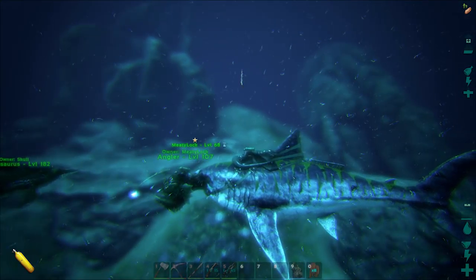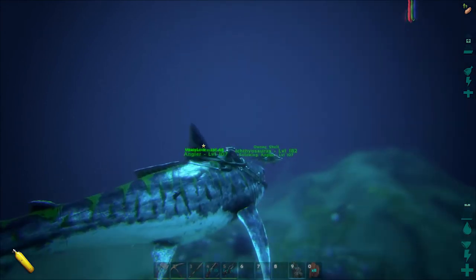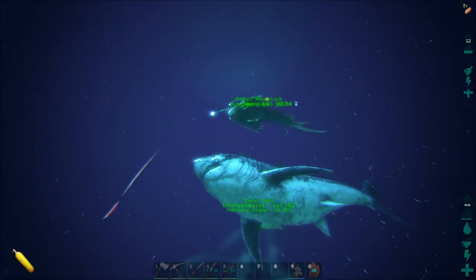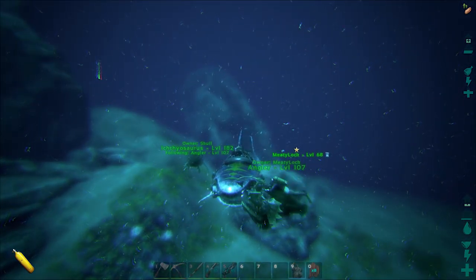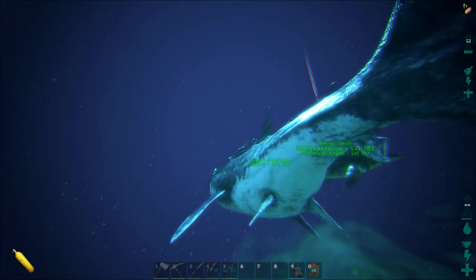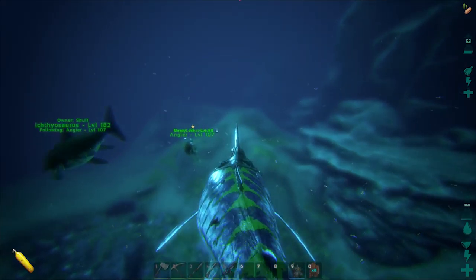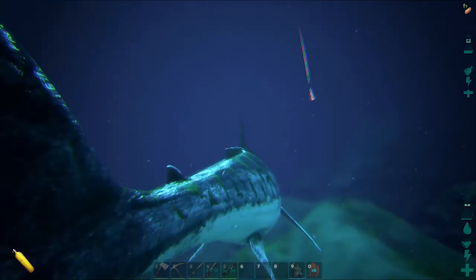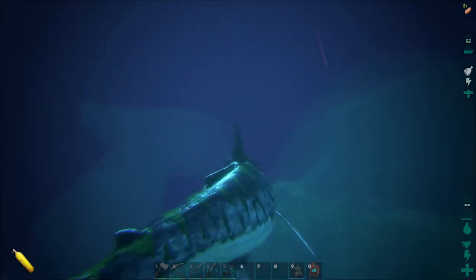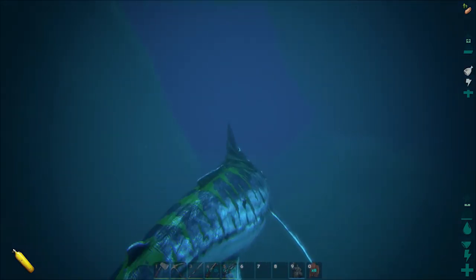Okay guys we're back. Is this guy following me? It says following angler - okay there we go. So yeah we tamed the angler, which wasn't that bad. He has decent stats: 1800 health, 500 stamina, 500 weight, 300 melee damage, 100-something movement speed. Anglers are pretty quick. These guys are kind of like the harvesters underwater, right? As far as meat and stuff is concerned, I think so. I'd like to test killing another angler to see how much angler gel we get with this guy compared to pickaxing it.